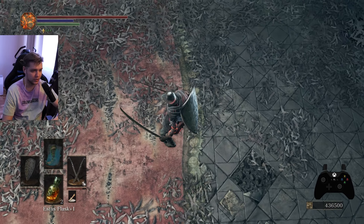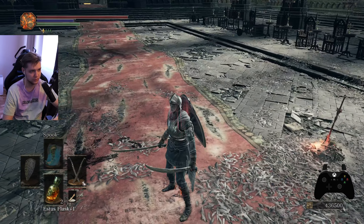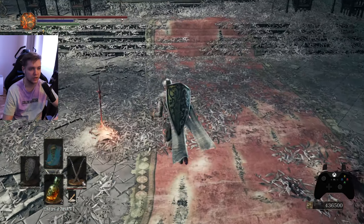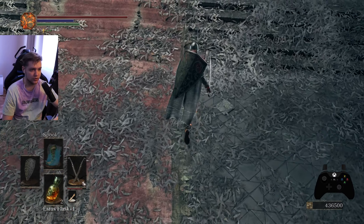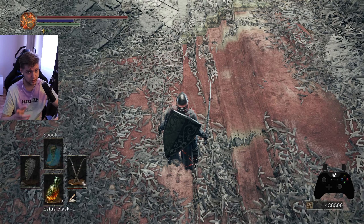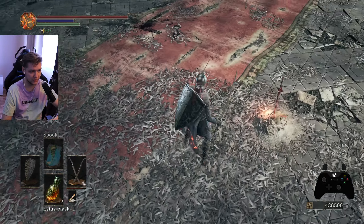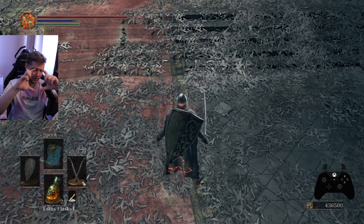Here, approximately starting from where the feathers are — as you can see, on the other side there are no feathers completely. There are some but it's just garbage. So basically right here there are lots of them, and also before these stairs. That's really important. You cannot go too far. That's really important — that's also why you should stand inside this red carpet.